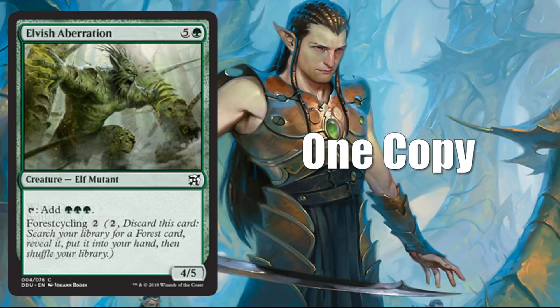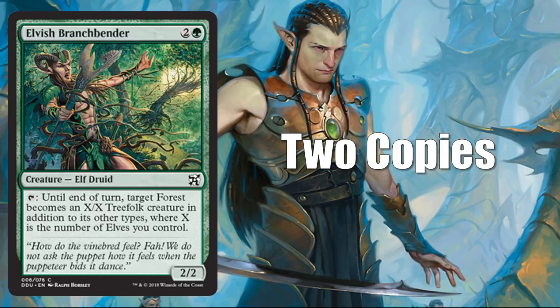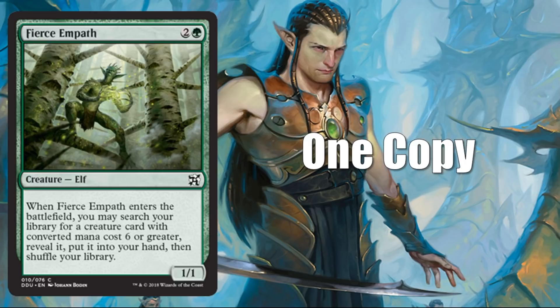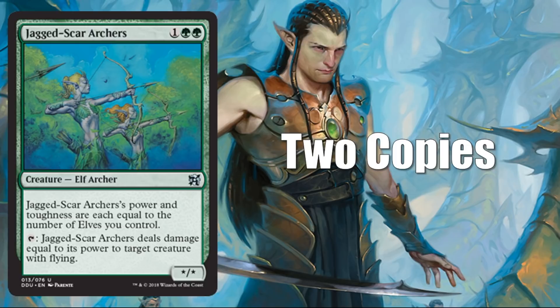A copy of Elvish Aberration, fresh from Masters 25 — everyone's favorite set. A copy of Elvish Archdruid, another card with a few dollars worth of value, also brand new art. Two copies of Elvish Branchbender. Two Elvish Mystic. A copy of Elvish Vanguard. Two Zuri's Archers. A copy of Fierce Empath, also straight from Masters 25. Gladeheart Cavalry, one copy. Two Ivy Lane Denizen. Two Jagged Scar Archers. A copy of Crows and Tusker, again from Masters 25.